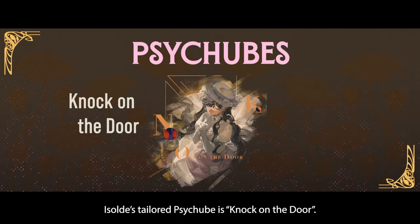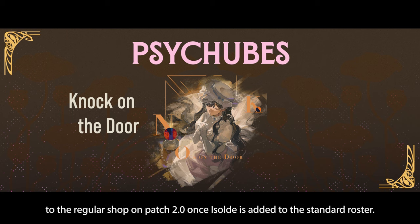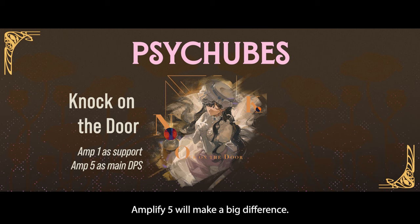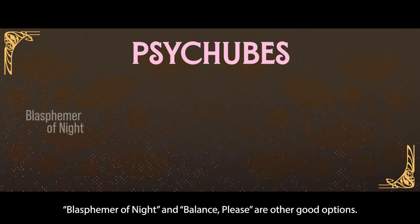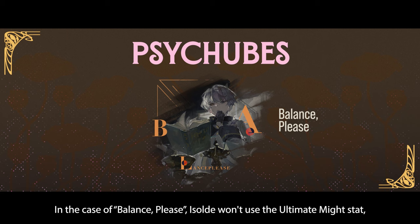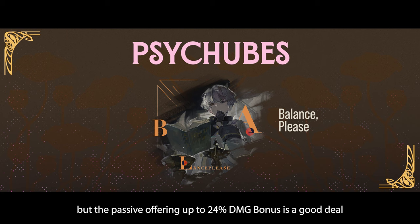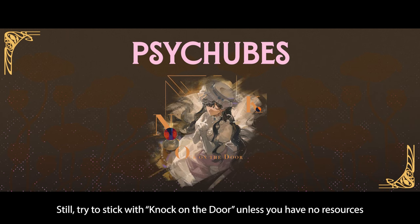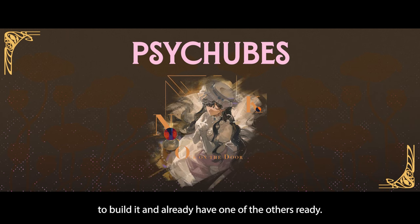Isolde's tailored PsyTube is Knock on the Door. It can be obtained at the event shop and will be added to the regular shop on patch 2.0, once Isolde is added to the standard roster. Keep it at Amplify 1 if you are using Isolde purely as a support; however, if you want to use her as your main damage dealer, Amplify 5 will make a big difference. Blasphemer of Night and Balance Please are other good options. For Balance Please, Isolde wants to use the Ultimate Might stat, but the passive offering up to 24% damage bonus is a good deal, especially if you had already invested in this PsyTube. Still, try to stick with Knock on the Door unless you have no resources to build it and already have one of the others ready.